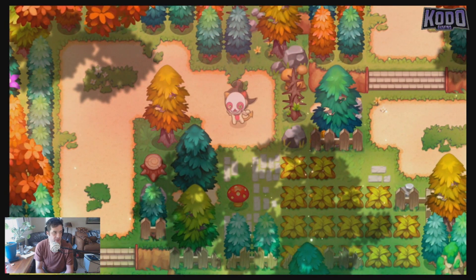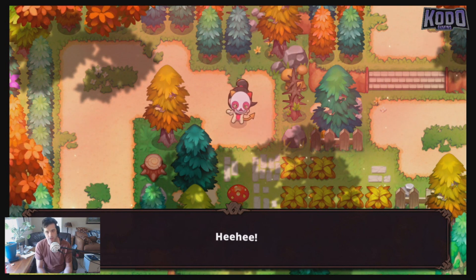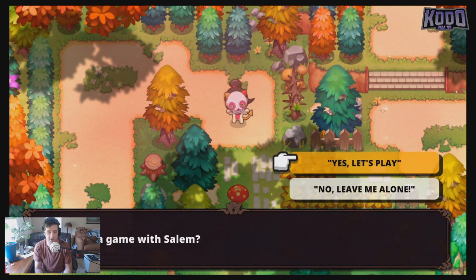This is in the east side of Pine Woods, right above the orphanage. What you're gonna do is follow and pay attention to the pattern that she does, and go the same direction.